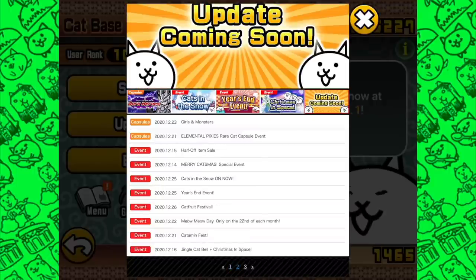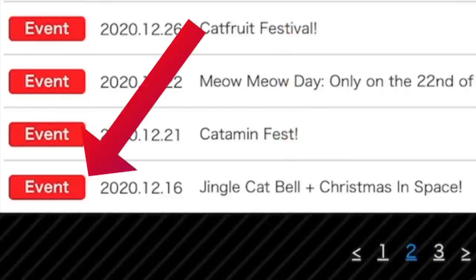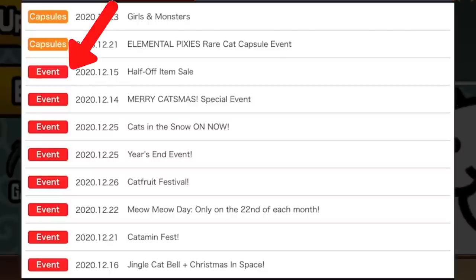We see down here at the bottom: event — Jingle Cat Bell plus Christmas in Space. That is undoubtedly a level playing stage, but it says event next to it, just like sale information and the festival for cat fruit catamin information. All says event on it, and that is not particularly useful or descriptive. This could really do with a number of different categories — for example, festivals for festival and catamin events would definitely cover Meow Meow Day, probably Cats in the Snow and Jingle Cat Bell as well.